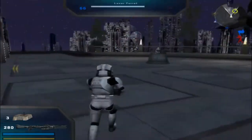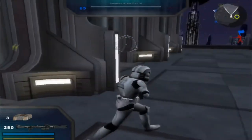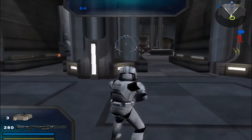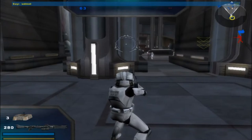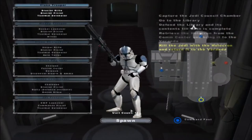Hello everybody, here I am on Battlefront 2 again for another tutorial on multiplayer — on how to change sides to get on the opposite team for the campaign maps. What you wanna do is go to slash admin, slash swap one, and then just spawn back in.